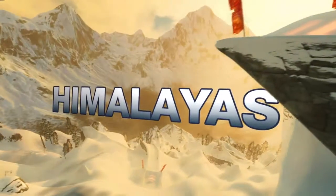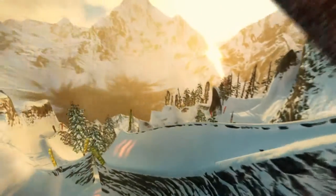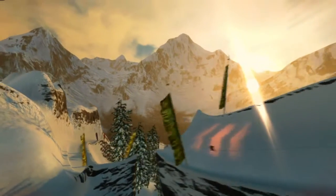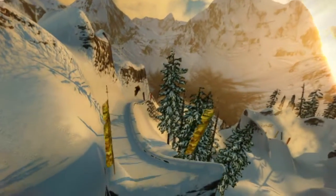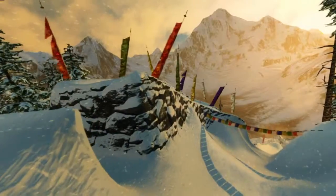Let's jump right into our first region, the Himalayas. The Himalayas are really about two very distinct different styles. At the lower altitudes, it's all about the Great Wall of China. You're going to be able to jump over that, ride down it, grind along the edge of it — the statues, the prayer flags — all things that give that region a unique sort of look.